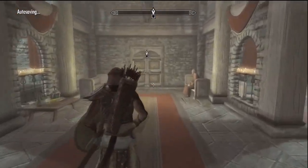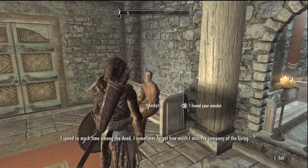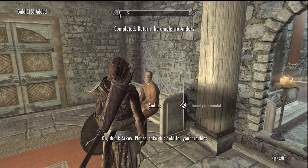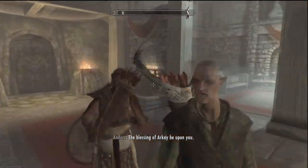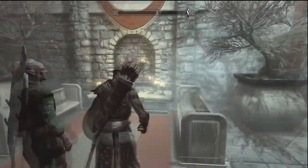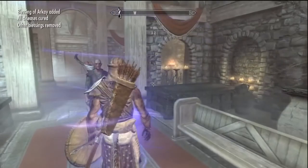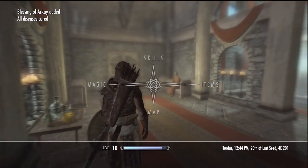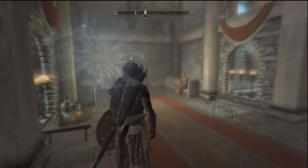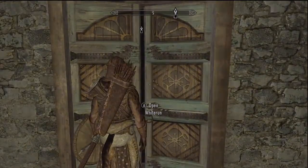The amulet is actually worth quite a bit and would probably benefit us more to sell it than return it - it increases health by 10 points. But I'm too nice to do that. We return it and he gives us 15 gold for our trouble. Not great. Arkay gives us a bonus to health - the other shrine gave stamina, but our stamina is higher than our health right now, so Arkay's fortify health by 25 points for 8 hours is better.